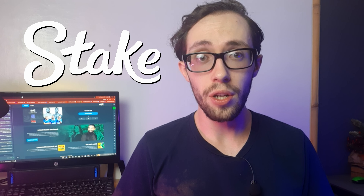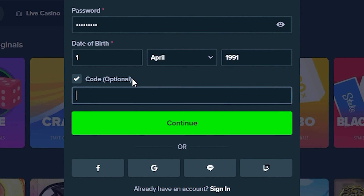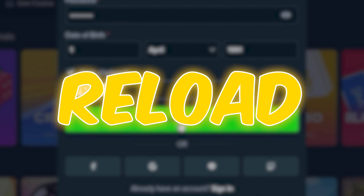Hello guys, so if you want to get a free $21 reward on Stake upon joining, watch this video until the end. The code you need to use is VIP only. Simply enter that code into the enrollment page where it says promo code optional and you'll get reload initiated for a week.